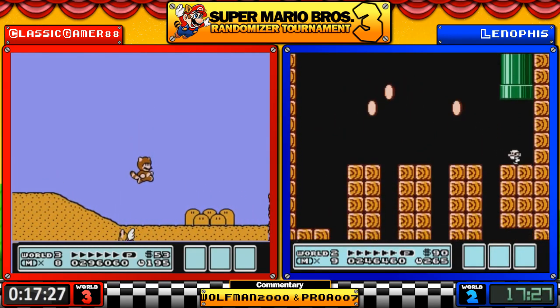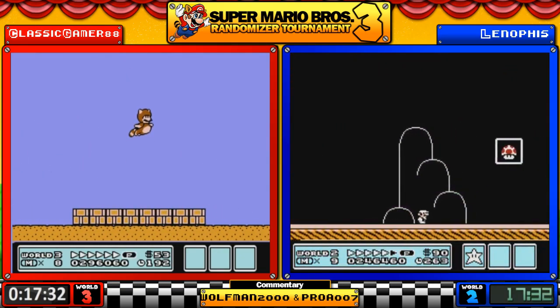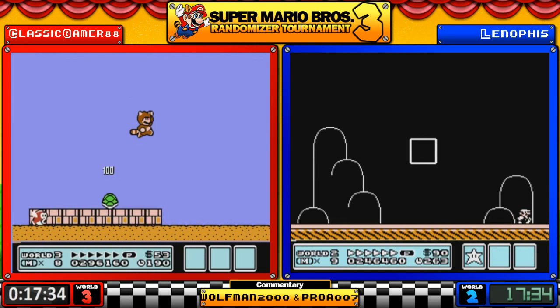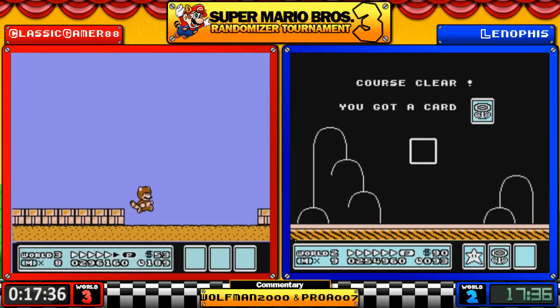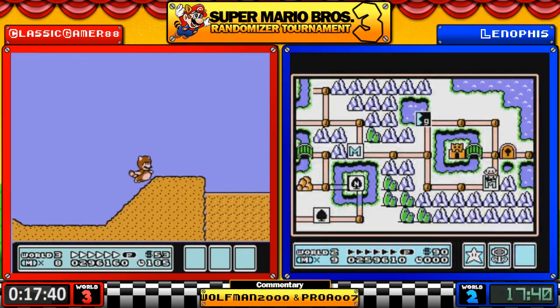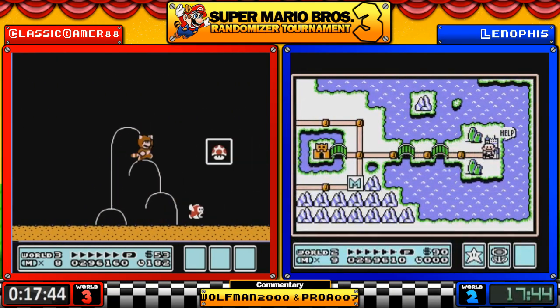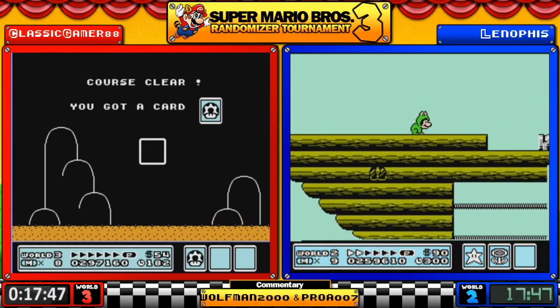1-1 is the desert sandstorm stage — I just call it quicksand. A lot of quicksand in this level, and he's got a roving Cheep-Cheep to deal with. Lenophis is using his hammer — I think he's going to regret that in about a minute.